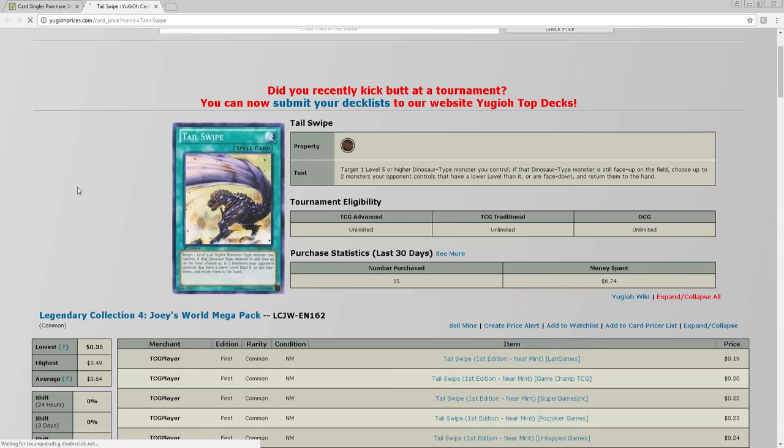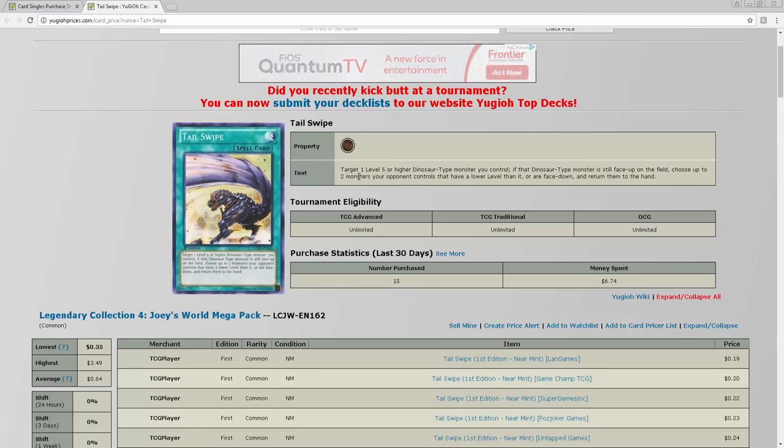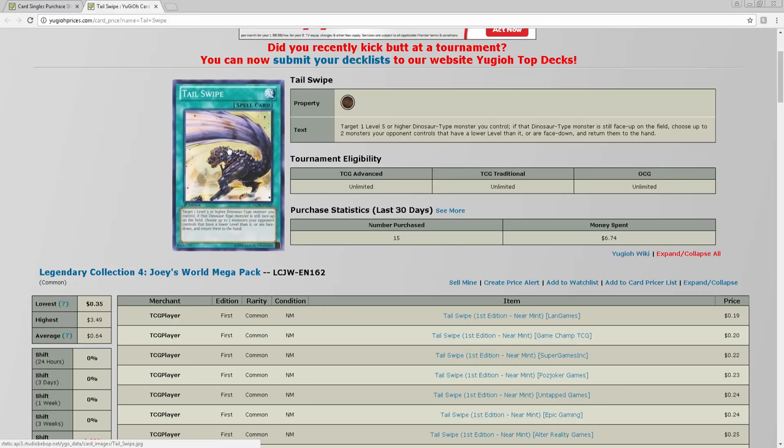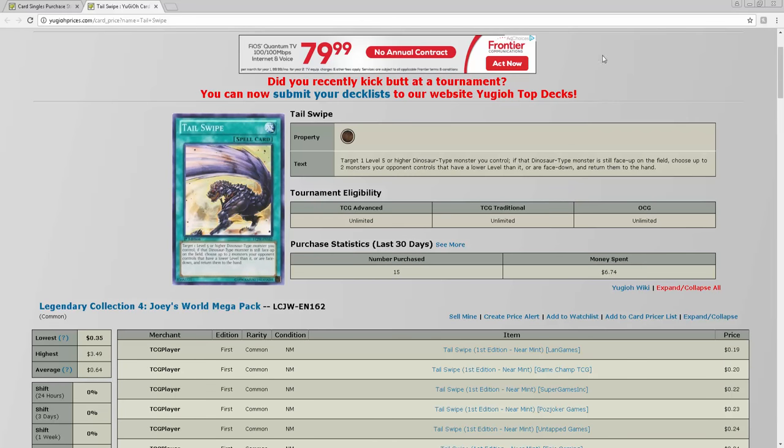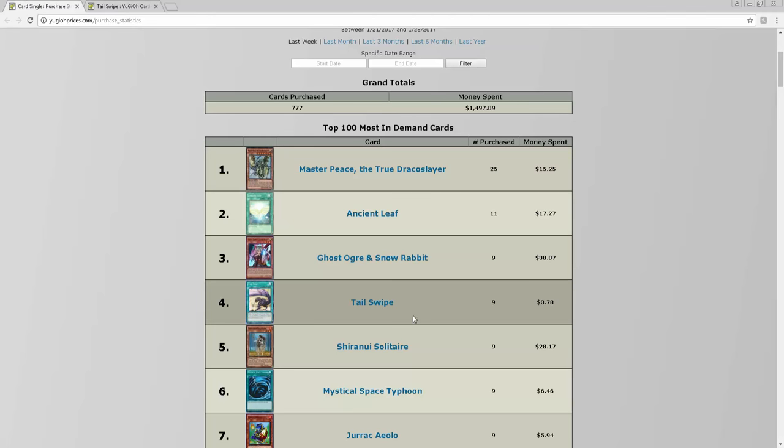This card right here is being bought — I was wondering why Tail Swipe is being bought. Then I read the effect: target one Level 5 or higher Dinosaur-type monster, and if it's still face-up on the field, choose up to two monsters your opponent controls with a lower level or that are face-down, and return them to the hand. This is essentially a non-targeting double Compulsory Evacuation Device — it doesn't even target. That card is ridiculous.